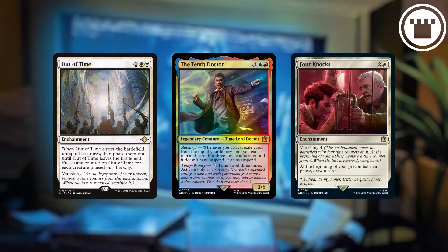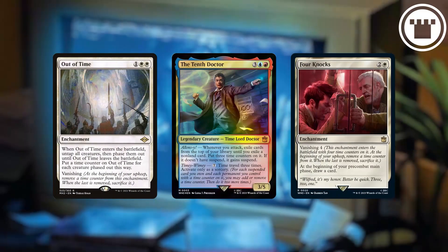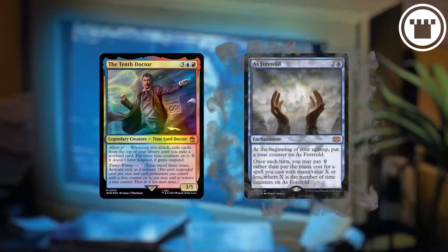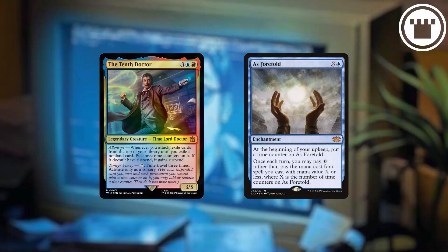Vanishing also uses time counters, so you can buy more time with those permanents on the battlefield before they vanish. And then there are random cards that just happen to care about time counters as well.